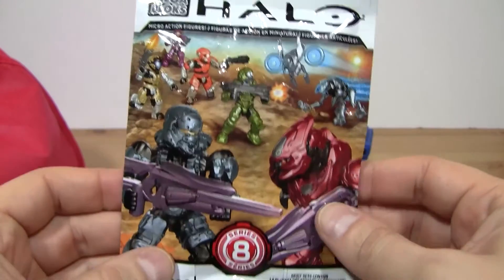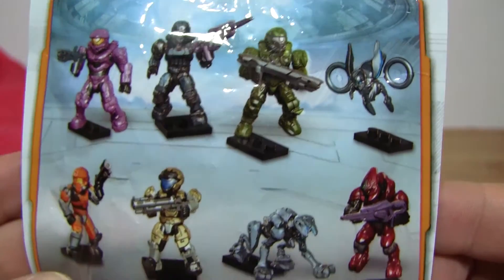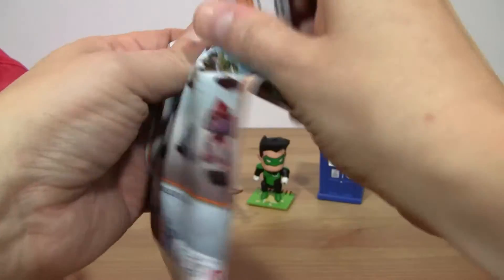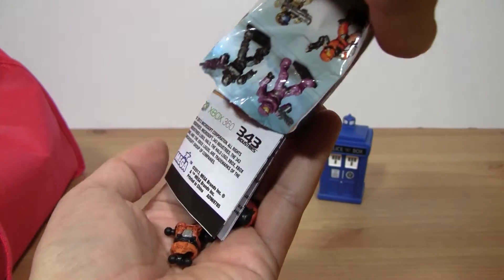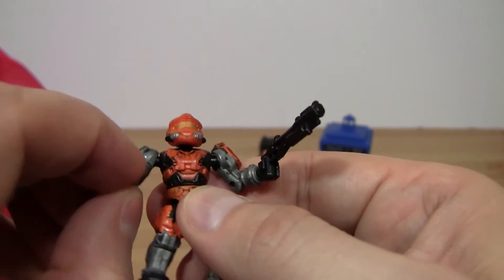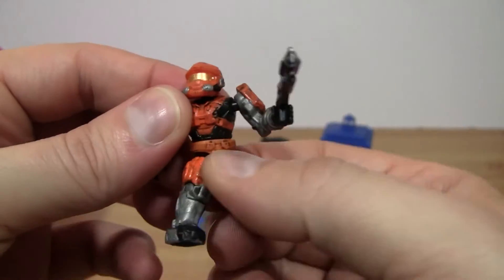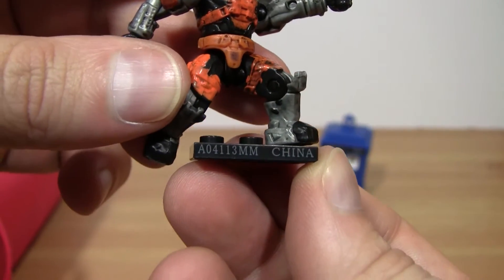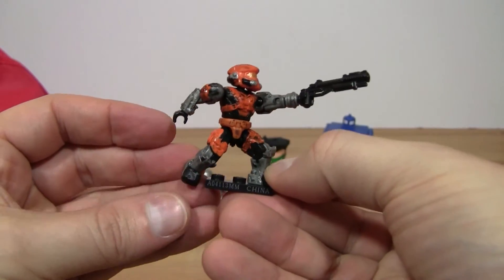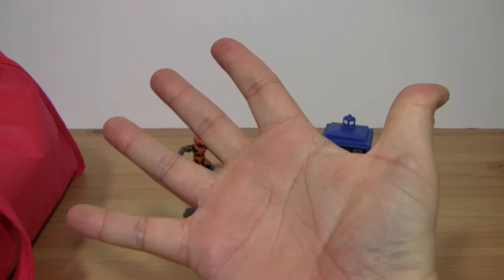And it is the Halo Megablocks. A couple different kinds of Spartans, an Elite, and then these techno creatures. I'd like to get the Elite, actually. Looks like we got the Orange Spartan. He is really poseable — he's got a lot of articulation. His arms, his shoulders, his elbows, his knees, and his waist even turns. Nice. That was number four — let's go for five.